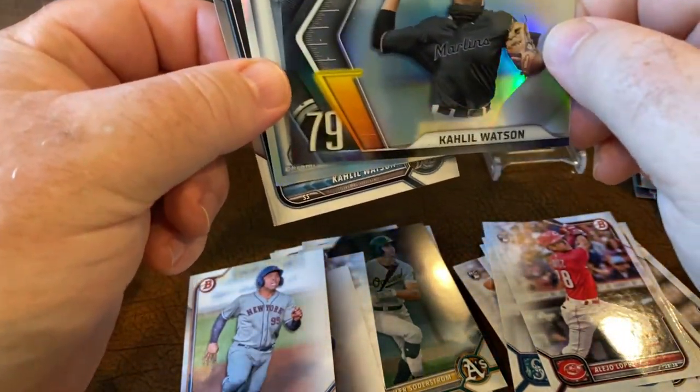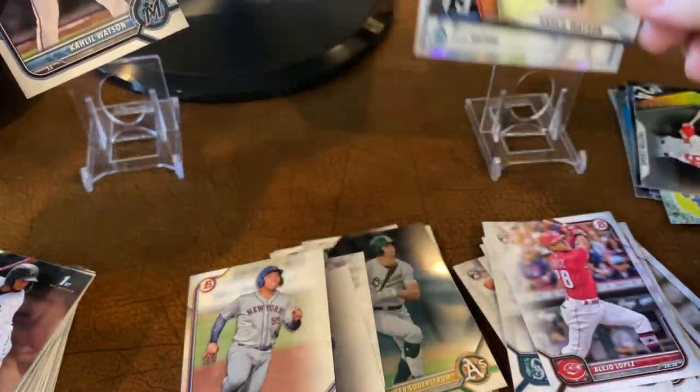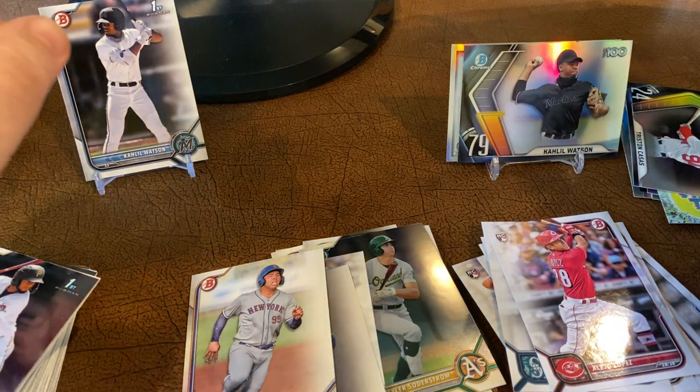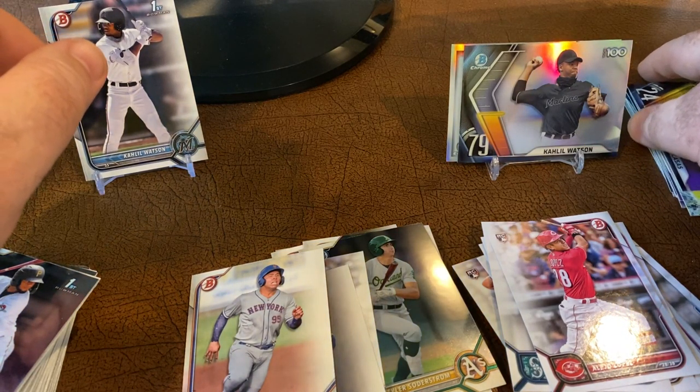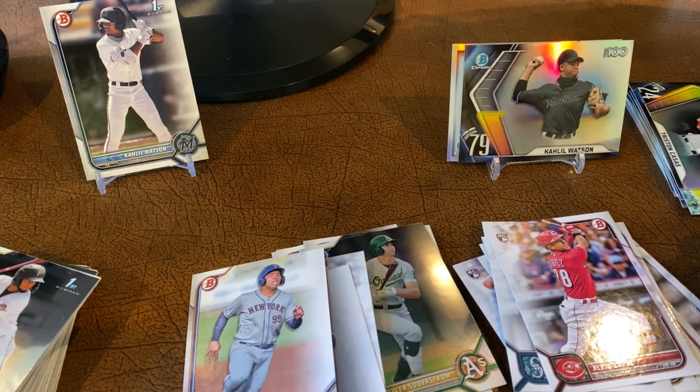So, you know, got a few good cards here. And who knows — the stack of first Bowman cards, you never know who's gonna turn out good. But got some cool Watson cards — got a Watson paper base first, and then the 3D insert and the Top 100, even though he's 79 out of whatever. Anyway, hope everybody has a great rest of your week, and I'll see you around.